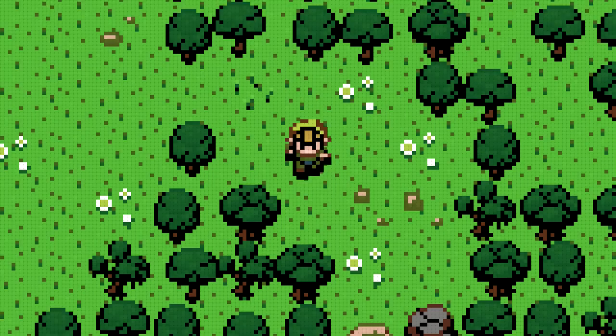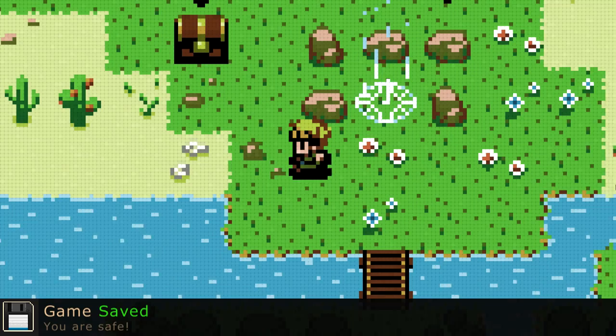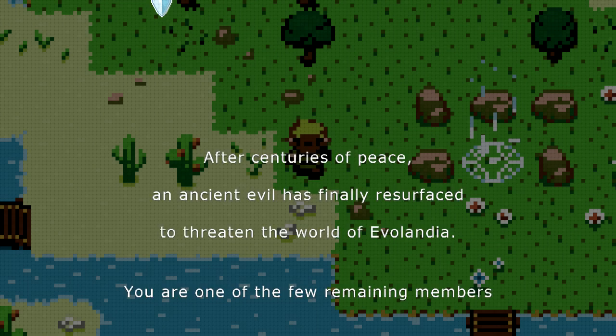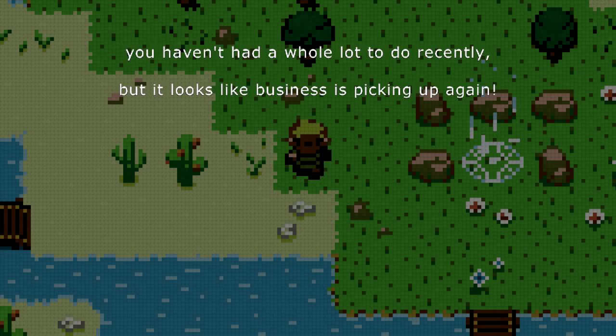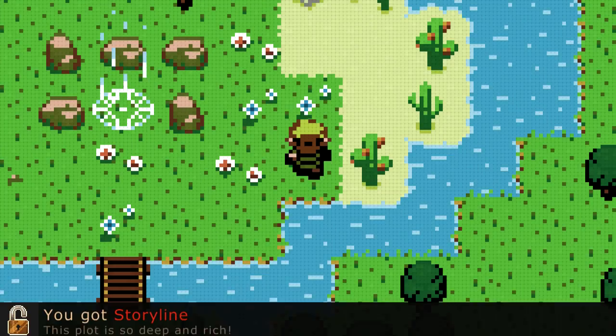Okay, there's a rock, I can't do anything with it. X and Y don't do anything — just A. A is the sword. Save point. Lots of save points then, huh? The short story of adventure video games: after centuries of peace, an ancient evil has finally resurfaced and threatened the world of Evolandia. You are one of the few remaining members of the Order of the Dragon Knights whose purpose is to travel the world to help the needy and fight evil. I can't read that fast enough — I really suck at reading, I'm a really slow reader.